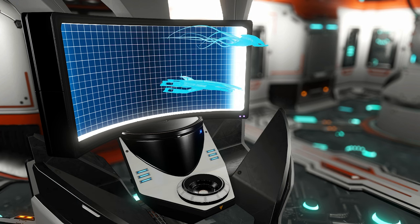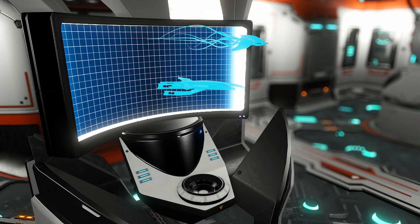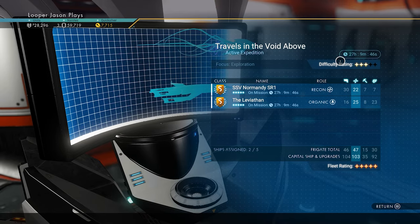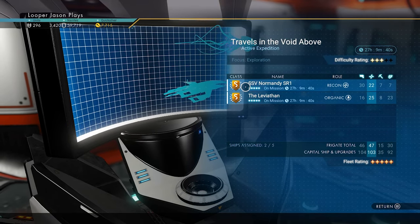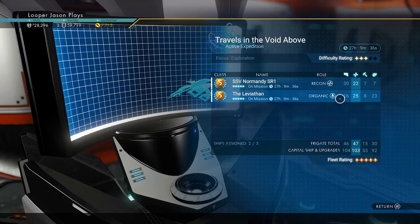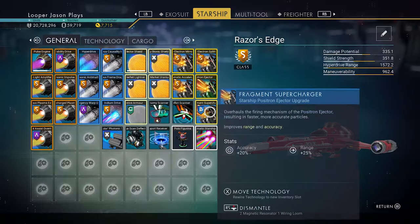If you connect to the ship's VI — virtual intelligence — you can inspect them. It tells you exactly how long is left. Look at that, it's counting down the seconds: 27 hours, 9 minutes, 44 seconds. So they're going to be gone for a while. You want to only send out your organic ships. Once you've done that, you will start getting stuff back.